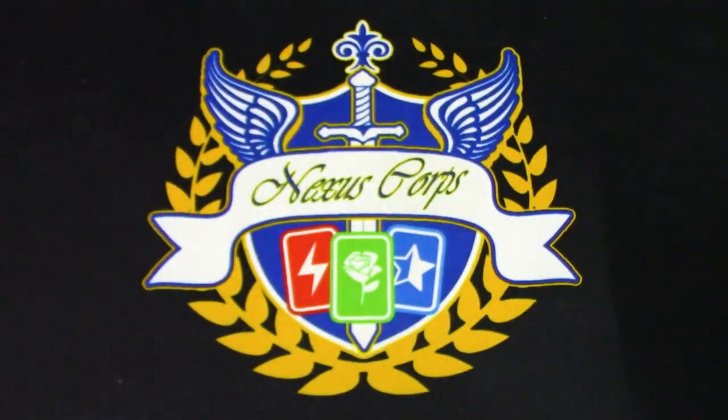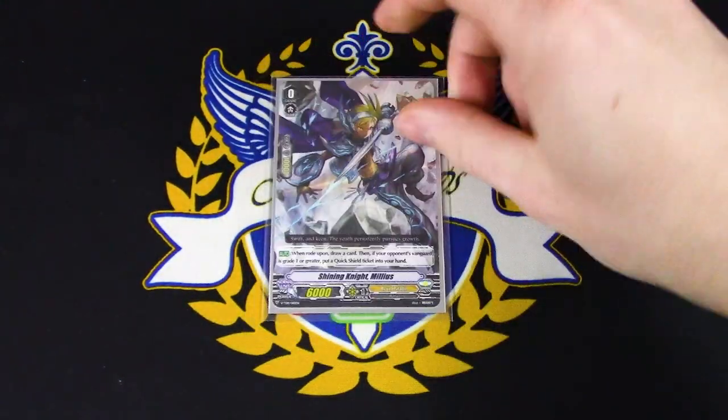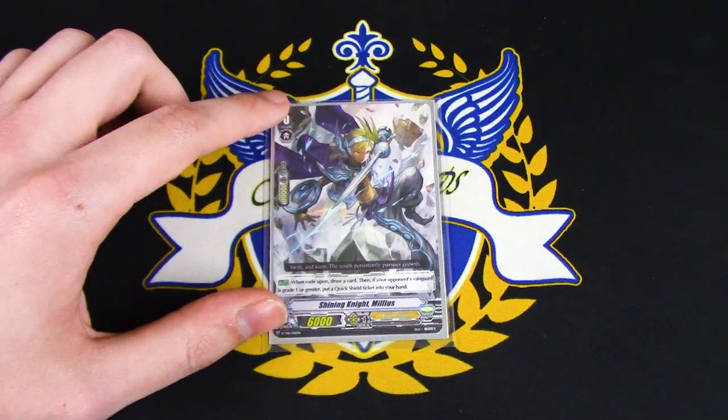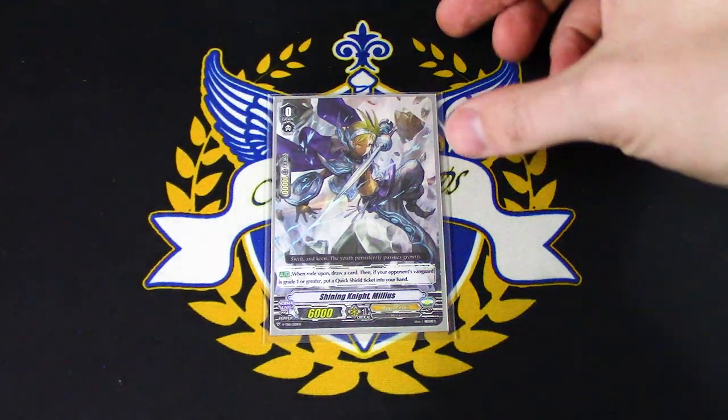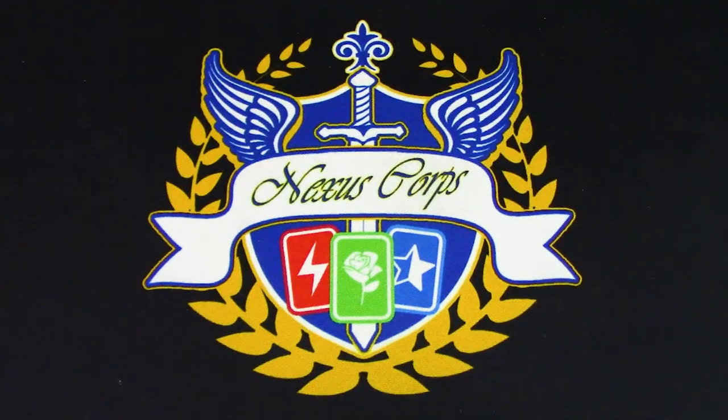Let's get started with our starter for the deck — it's going to be the one from the Trial Deck, which is Shining Knight Milius. Milius's skill is, when you ride on it, you draw a card. And if your opponent's at Grade 1, you get a Quick Shield. Every standard deck's got their starter going on.